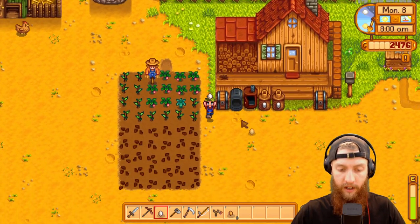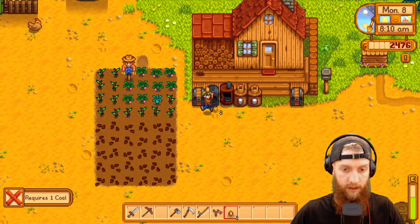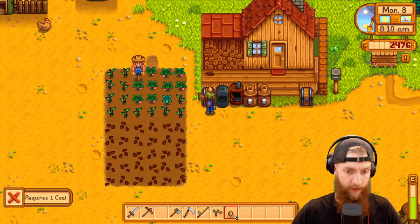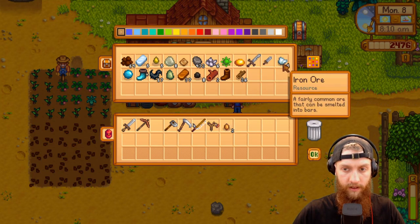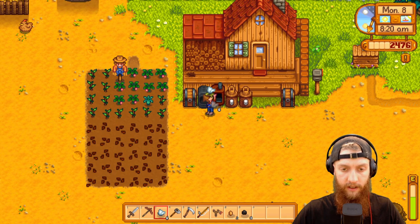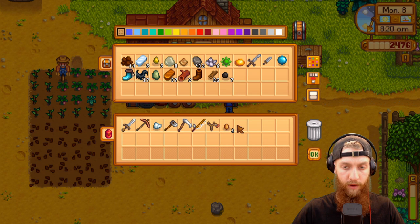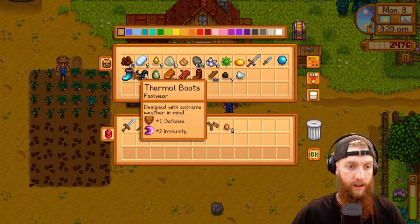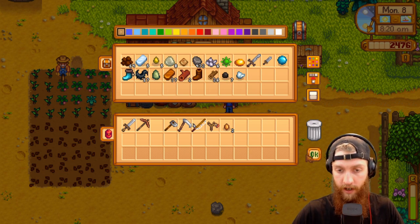We have our four chickens making us four eggs a day - beautiful. I don't think we have any nuggets left. We can make a steel ingot - not sweet. How much will that be? We have six of them, okay, so we could definitely upgrade something. We'll have enough iron bars to upgrade something to iron if we wanted.